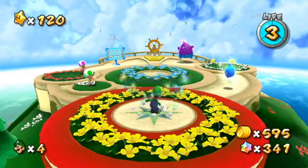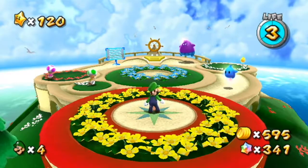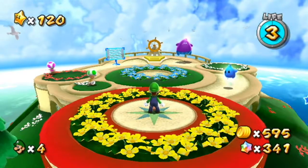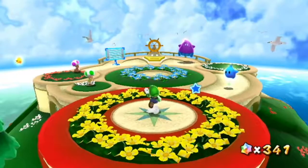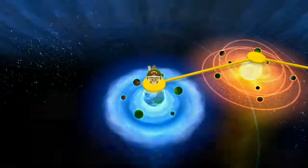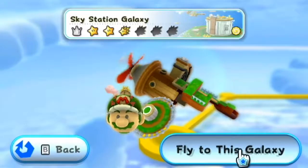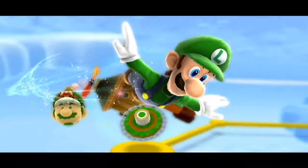Hello friends! Welcome back to another episode of Super Mario Galaxy 2. I'm Parker and today I'm going to show you guys how to get all the green stars in worlds 1 through 3. I'm going to fly through this really fast because there's so many, so buckle up because we're just going to jump right into this starting with the Sky Station Galaxy.